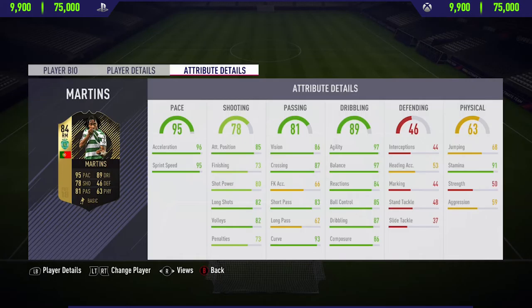Now looking at some of his in-game stats, he has dark greens in pace, passing, and dribbling, and he has the dark green stat of stamina at 91. So that's been the in-game stats, now let's get into the review.